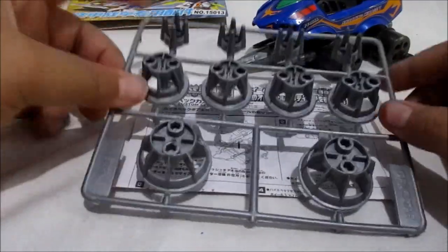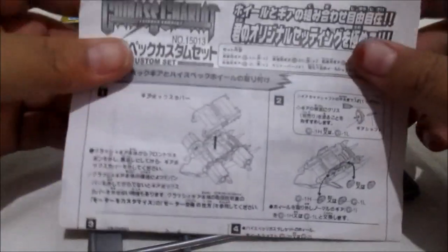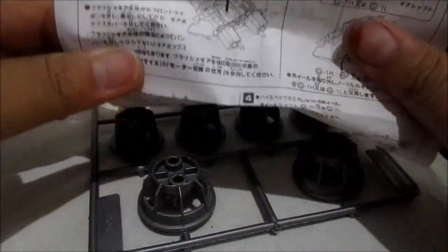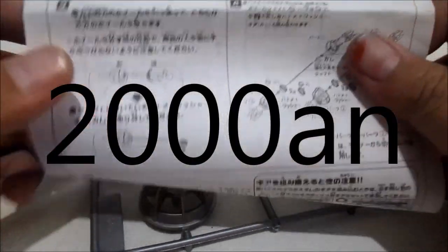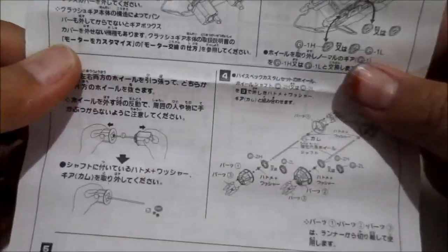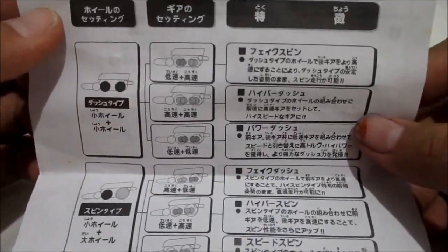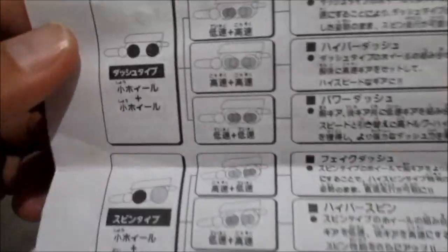Oke guys, gue sudah unboxing kemasan Will Weapon High Specs-nya. Kita lihat dulu dari mall paper-nya, masih bagus, masih putih tapi kemakan usia karena ini mungkin diproduksinya tahun 90-an. Ini ada cara-cara — oh ini bahasa Jepang — cara-cara memasangnya dan juga informasi-informasi lain. Tapi gue gak bisa baca karena ini bahasa Jepang.